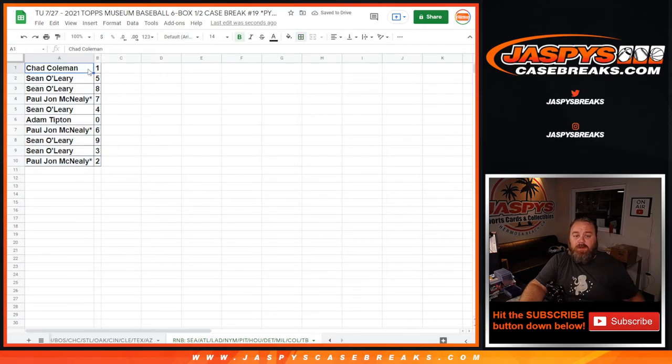Chad Coleman with one, Sean O'Leary five and eight, PJ McNeely seven, Sean O'Leary four, Adam Tipton zero, PJ McNeely six, Sean O'Leary nine and three, and PJ McNeely with two. And there you go — that is the random number block randomizer for these 10 teams.